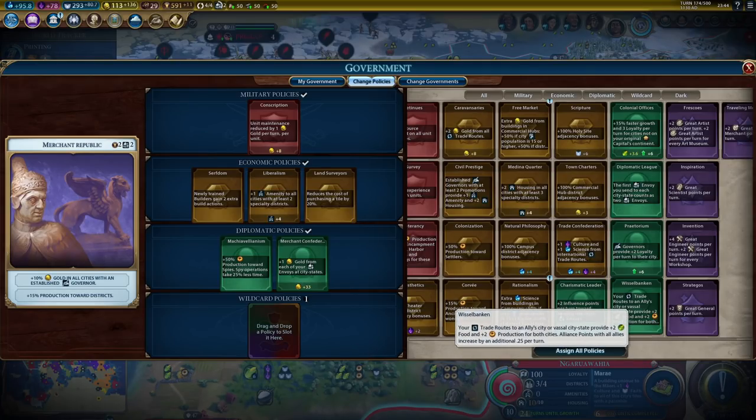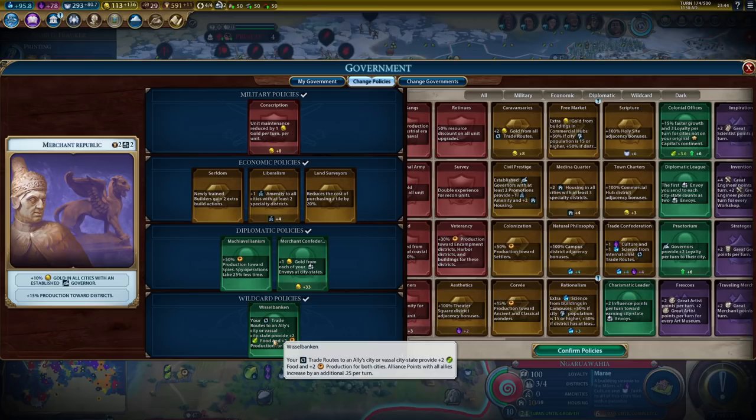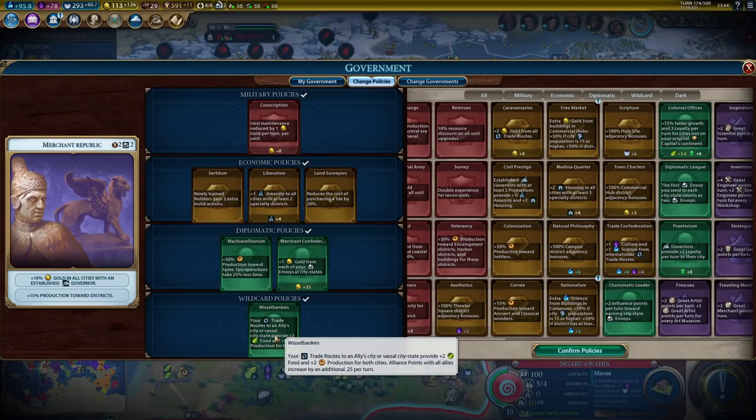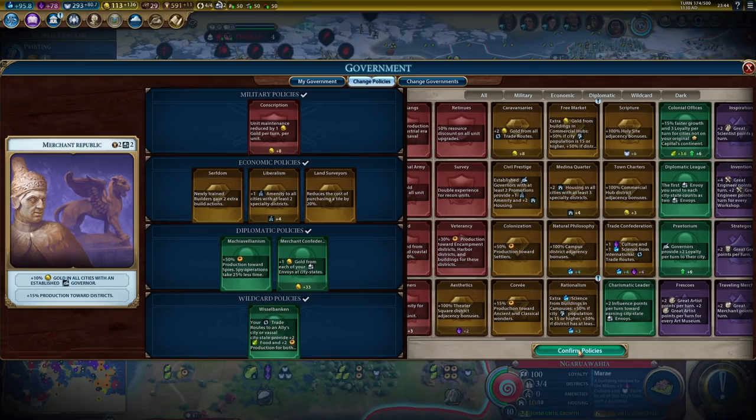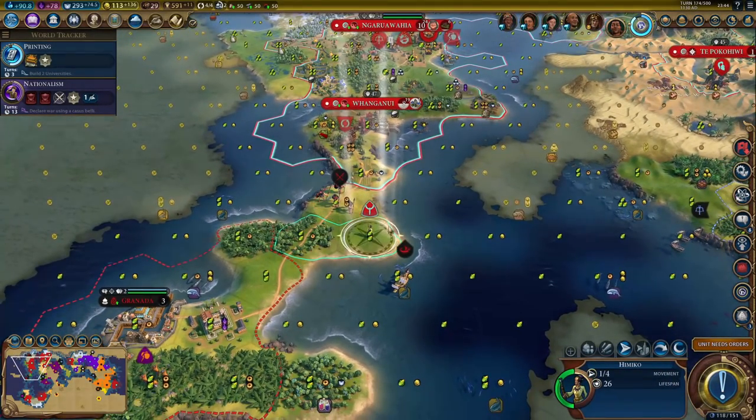I could also help out my spy because he's coming. Let's get that at least temporarily. I could probably get rid of Charismatic Leader as well. Let's get rid of Charismatic Leader and then we can get one more policy. I'm actually leaning towards Trade Confederation - it's not a whole lot of science and culture, but it's a little bit. And I will have more trade routes coming. Actually, I think this one will be more helpful - more food and more production, because this also works with city-states, not just other AIs. I will keep Land Surveyors for now, because I still need that.